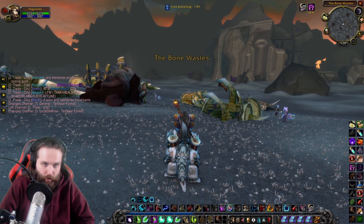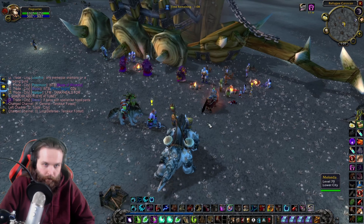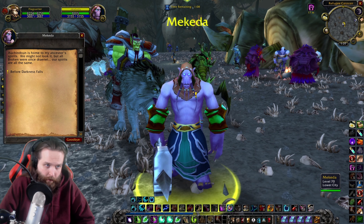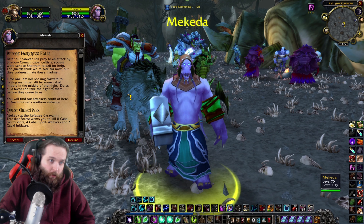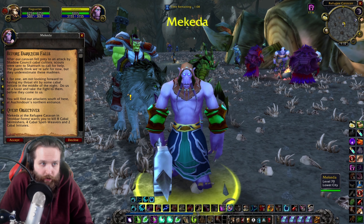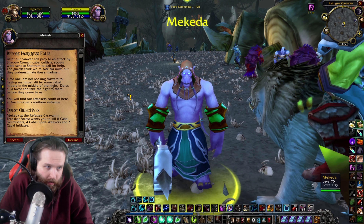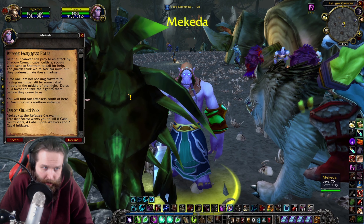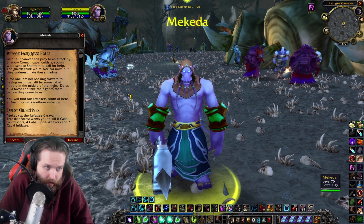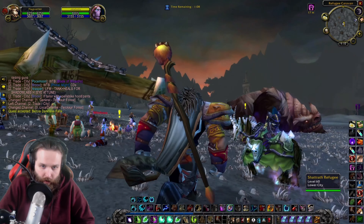We should try to get into some dungeons in Auchindoun — there are a lot of dungeons to do. What's this guy? Akedda — let's have a chat with him. He says Auchindoun is home to his ancestors' spirits; all broken were once Draenei. After their caravan fell prey to an attack by the Shadow Council Cabal, scouts were sent to Shattrath to call for help. He's not looking forward to having his throat slit by some Cabal initiate, so he asks us to take the fight to them before they come. We'll find the attackers south of here at Auchindoun's northern entrance.